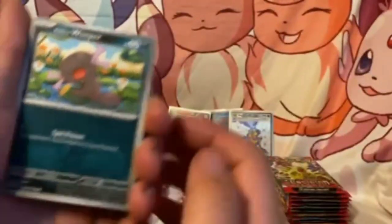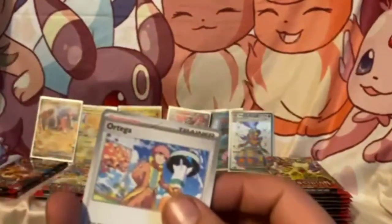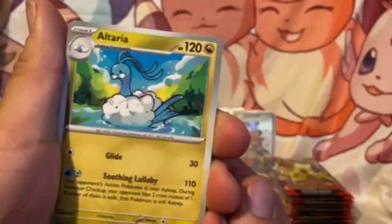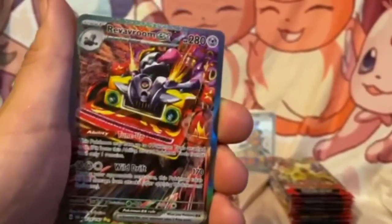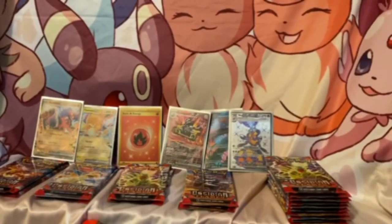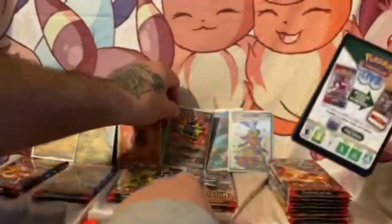We got a Steenee, Paldean Wooper, we got a Baltoy, Carbon, another Ortega, Vulcarona, got an Altaria — I saw something in the back of this. We got a Herdier. Wow — another Roaring Moon EX special illustration rare! So we got doubles, and an anti-holo. I'll take a double, I won't be mad. Although that could have been a Charizard — I ain't mad at it baby. There's a little Charizard but we got two Roaring Moons now I guess.